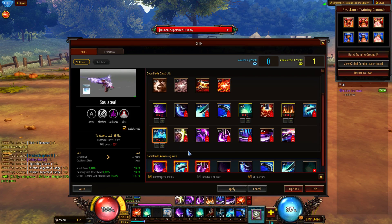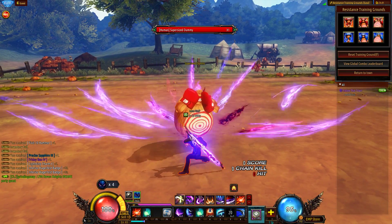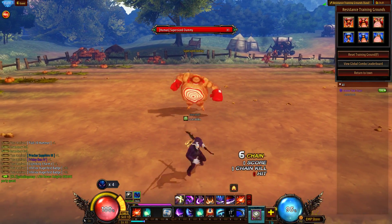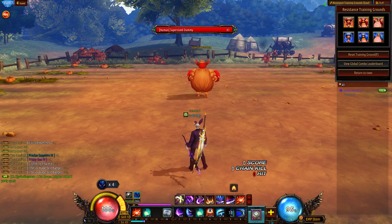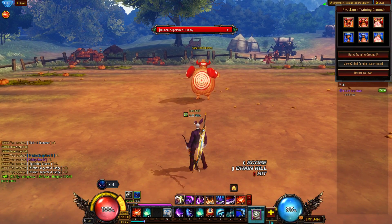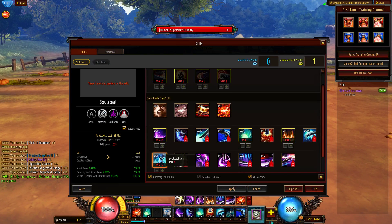Soul Steel is probably my least favorite skill of Doomblade. It has its uses in PVP because of the ultra state and the pull — it pulls quite heavily and deals a considerable amount of damage. But similar to Deadly Draw, it leaves you vulnerable, and if the enemy has ultra breaks ready or any sort of escape, they can just avoid the skill or hit you back. In PVE it still gives you an ultra state, but bosses can still whack you for a good amount of damage, so I hardly use that skill at all.